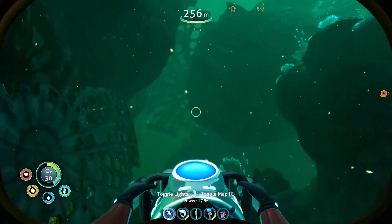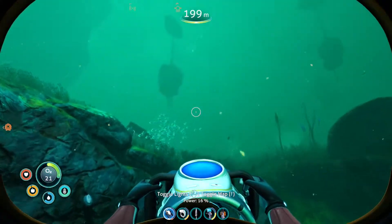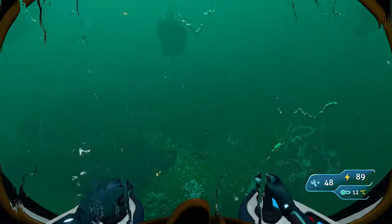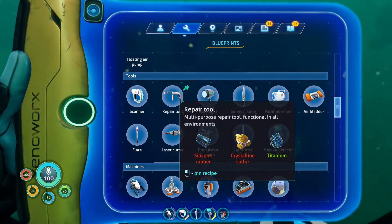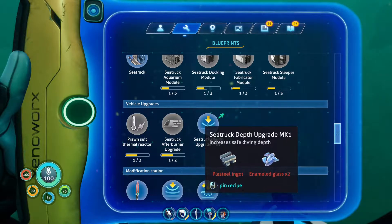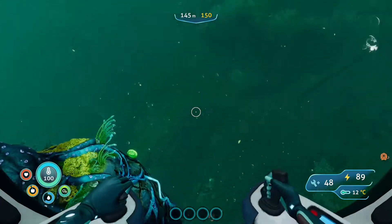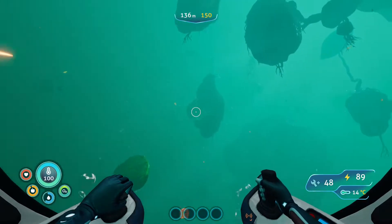Here's what I'm going to do: I'm going to scan all the stuff. I did see some C-truck modules I could scan around here. Then I'm going to head back and try to make the depth module, because I know we have it unlocked. I'm going to make a repair tool. C-truck depth upgrade mark one — I just need a diamond. I know I have one, but I think I need one more. I'm going to scan these things and then head back, and then we can come back here.